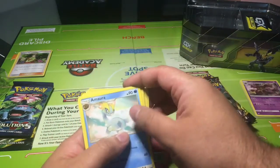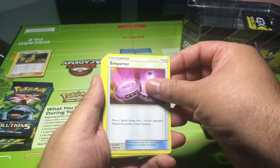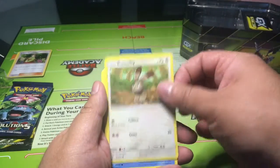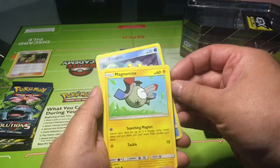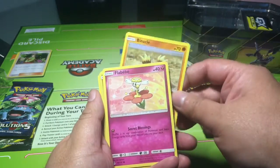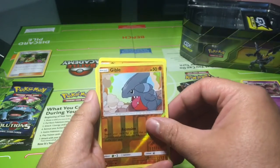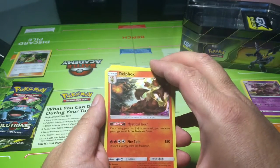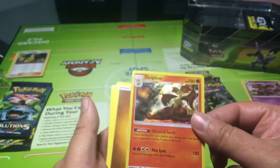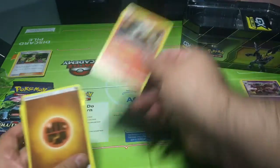My Forbidden Light pack: Energy, Amaura, Porter, Araquanid, Bunnelby, Froakie, Magnemite, Binacle, Phione, a Reverse Holo Gible, and Delphox as the Holo rare. That's nice.